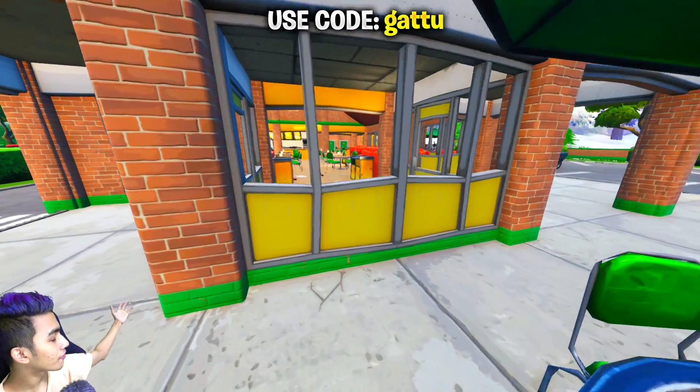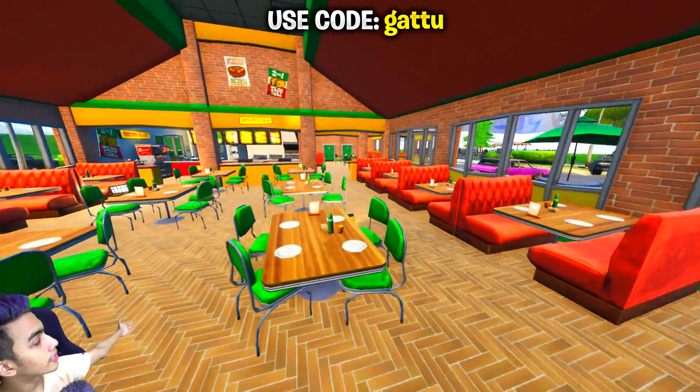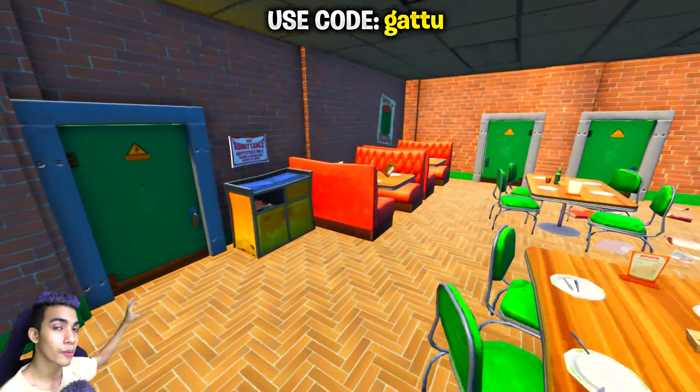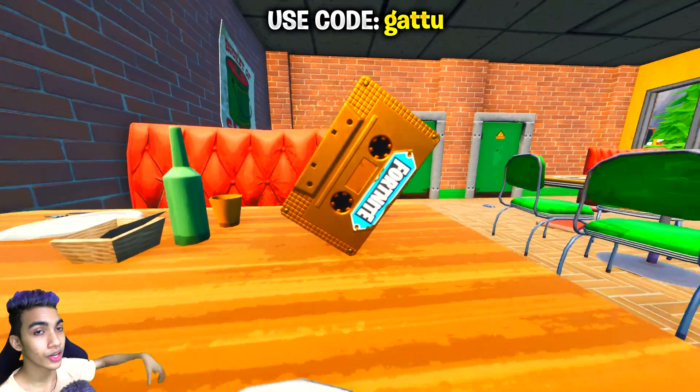As you can see from the gameplay, this is the exact taco shop at Greasy Grove that you need to enter, and exactly on top of this table there's going to be that visitor recording we're looking for. Go ahead and collect this one.